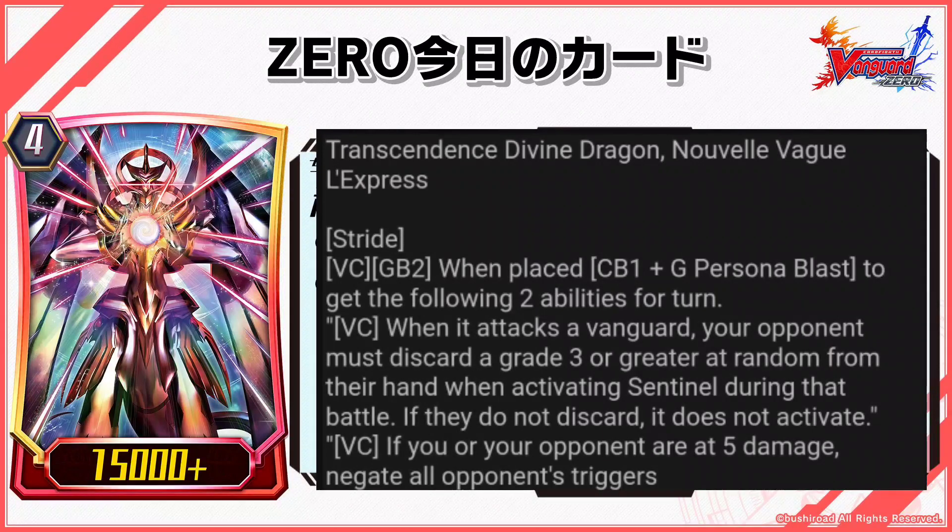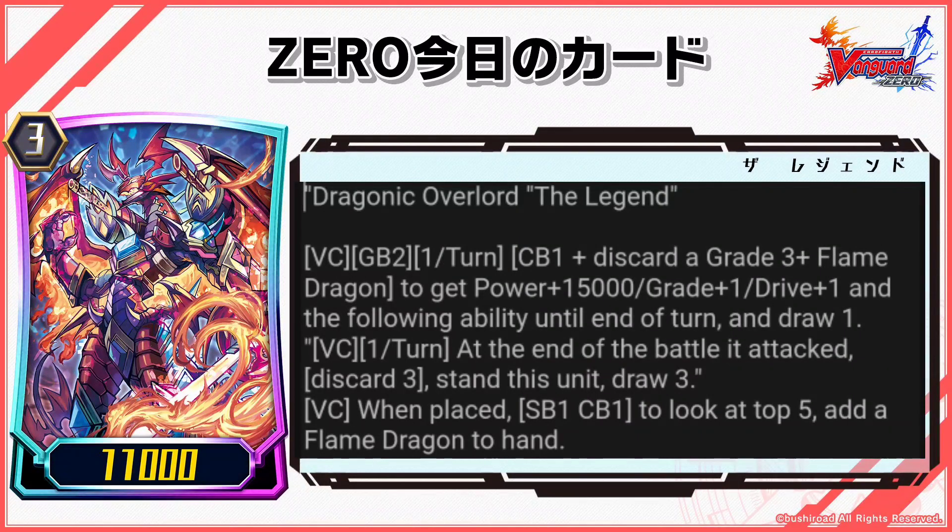Dragonic Overlord the Legend: VC GB2 — if you or your opponent are at 5 damage, negate all opponent's triggers. VC 1/turn: CB1 plus discard a grade 3 plus Flame Dragon to get power plus 15,000, grade plus 1, drive plus 1 and the following ability until end of turn, and draw 1.